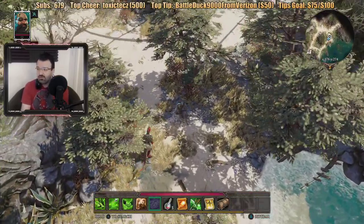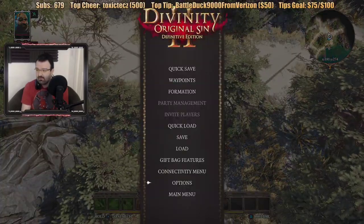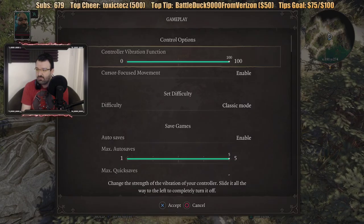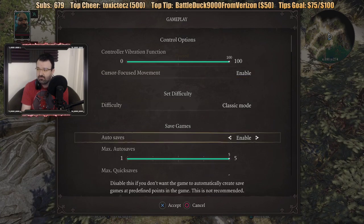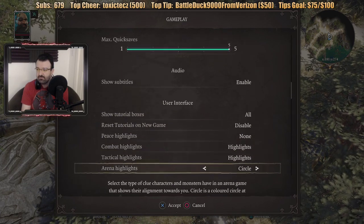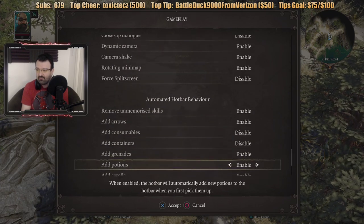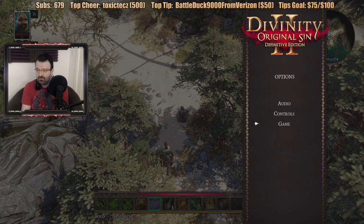Let's move on and see what's on this island. We now have a teammate with us. By the way, someone had said there may be a way to actually make it run at a better frame rate. I don't think so. If you take a look, there's no graphical settings in this game, from what I can see. I'll just use audio controls and game.